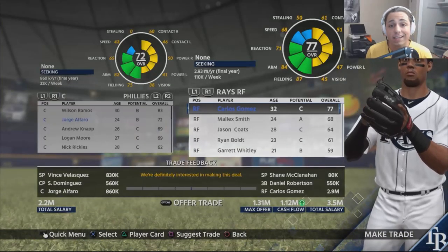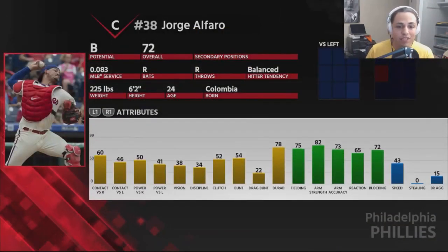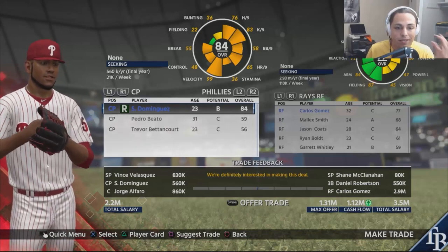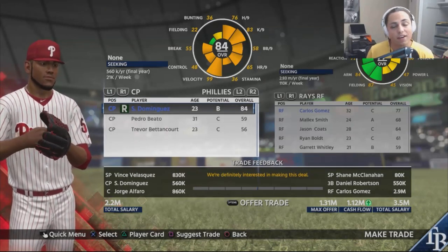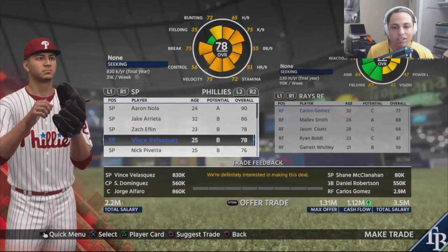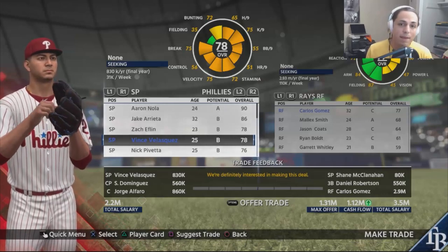Trade number one: since Wilson Ramos went to the Phillies, I'm going to take their catcher — Jorge Alfaro. He's really good defensively, he's 24, 72 overall, and develops quite nicely. Next, we need a new closer since I want to move on from Sergio Romo. That's going to be rookie pitcher Sir Anthony Dominguez from the Phillies, who looks phenomenal for our closing role. The final pickup is Vince Velasquez — 78 overall, 25, B potential — who'll help the back end of our rotation.